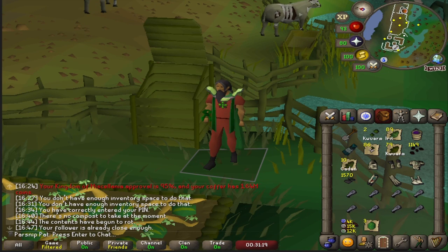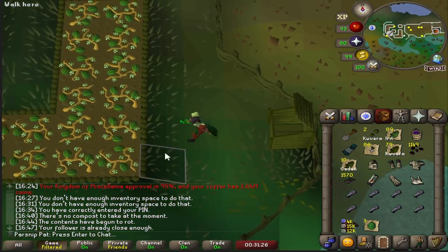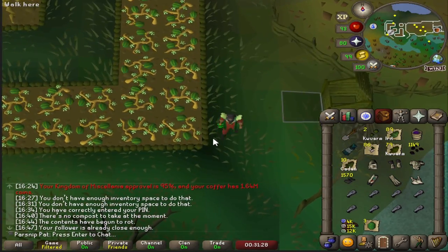You can actually do this at every single farming patch in the game that has an allotment patch and a compost bin. This one is multiple tiles away from the farming patch but you can still pull it off.